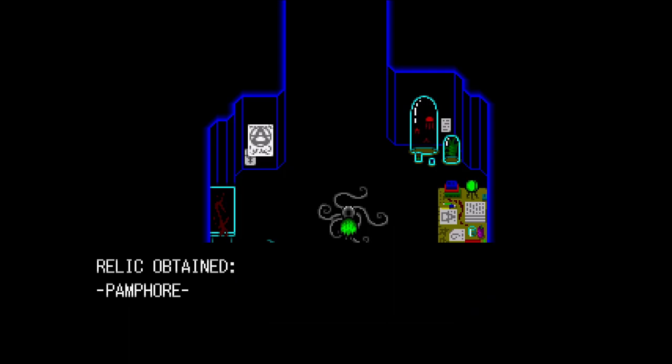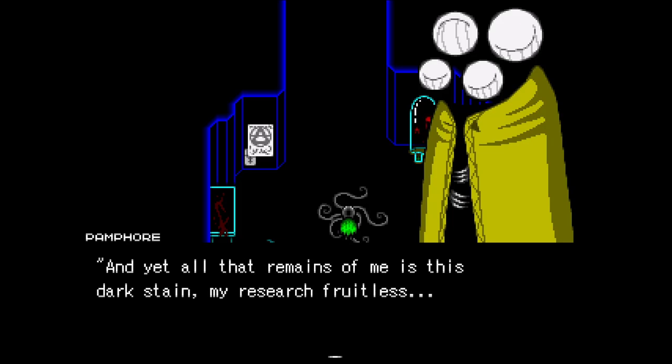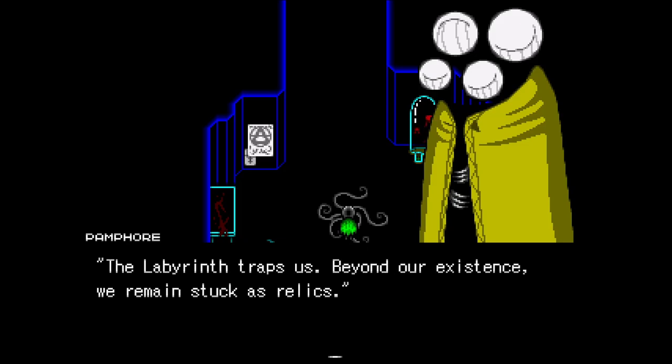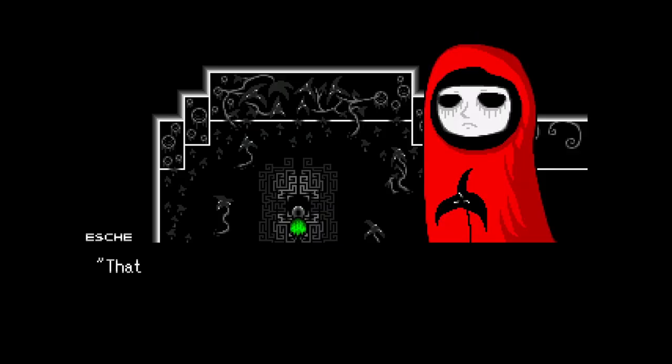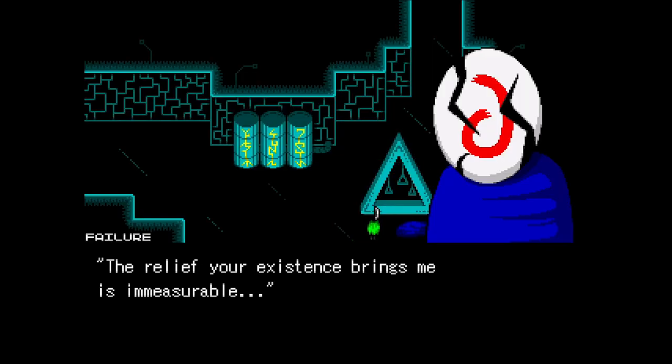One of the first relics I found was a yellow book named Pamphor the Lymph Scholar — arguably the only relic that offers any sort of insight into the world around you. She explains that she created the Labyrinth and summoned you in order to help them. The relics are trapped and have no way to escape, so your job is to free all of them. While some of the other relics are happy to see you, others are less than excited about Pamphor's newest scheme. On your journey, you might even discover other people that have met dark ends, or failed to do what you have done.